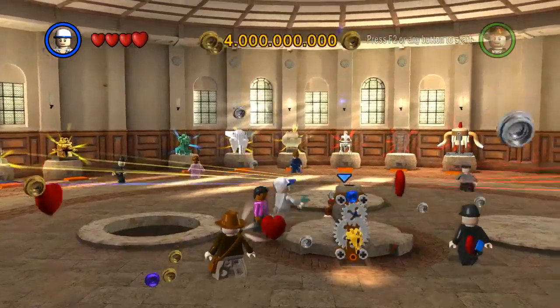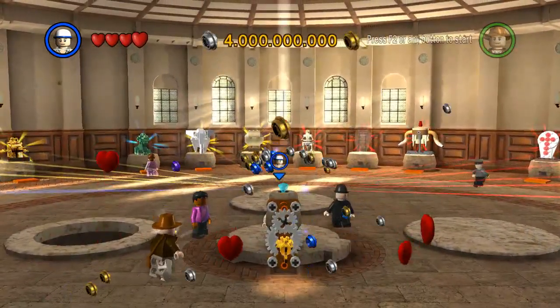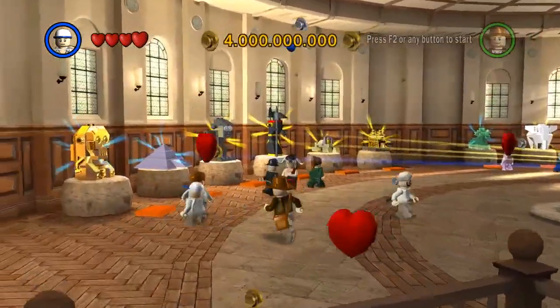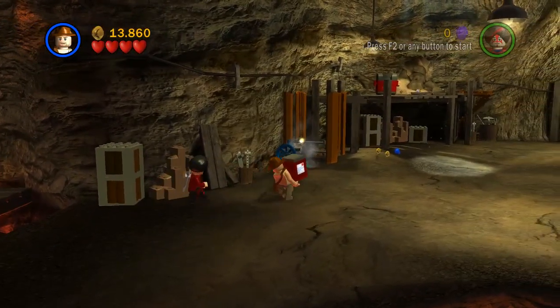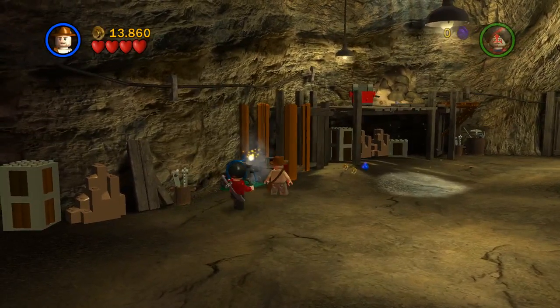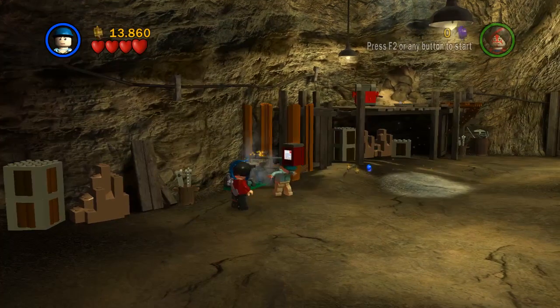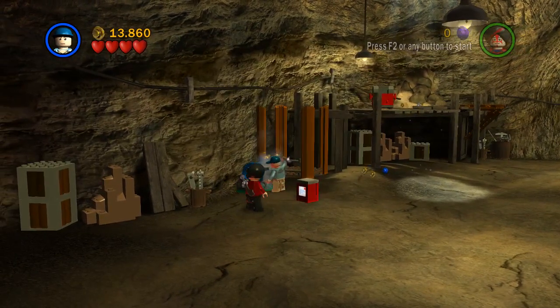In this stage you can collect things such as artifacts, treasures, and studs — studs being the currency for the LEGO games. You can also collect red bricks, which are more like parcel posts in this game. With these you can unlock extras like score multipliers and super builds.